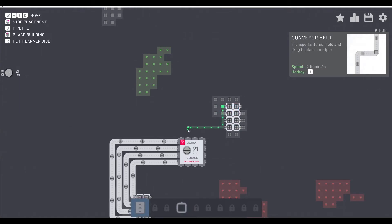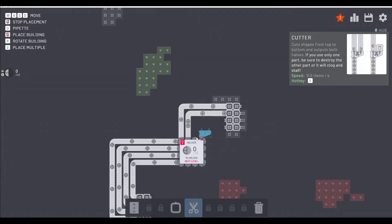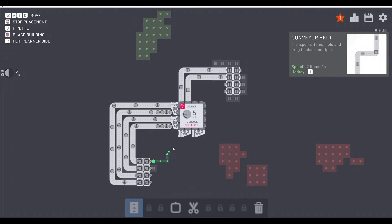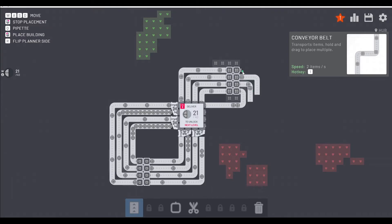To talk you through it, this method is really awesome because it gets you doing the stuff that needs to be done, plus it sets you up for the future levels. What I'm doing here is getting all the circles I can to the hub, and then slapping some slicers down on the circle belts to get the half circles we're going to need. I've already got the squares being fed into the hub, and I've already got a tier up.